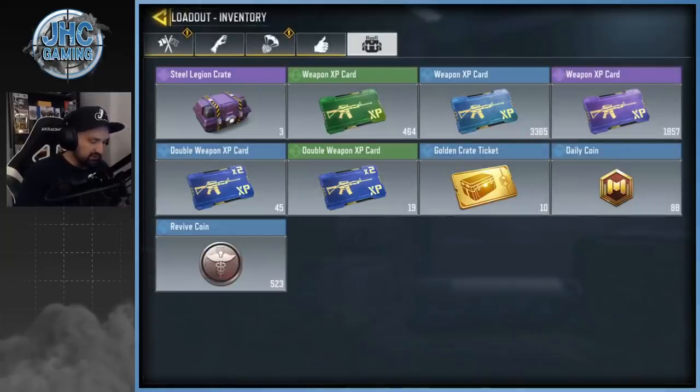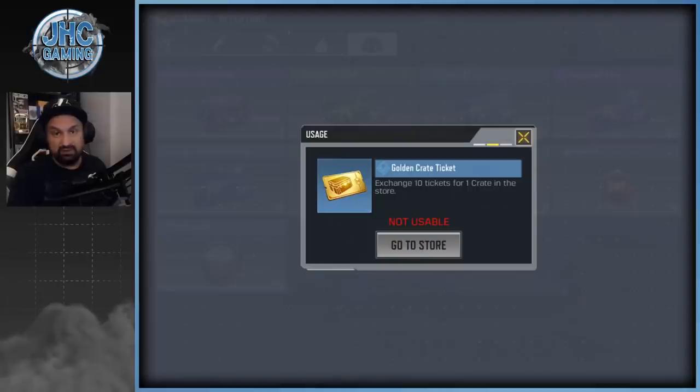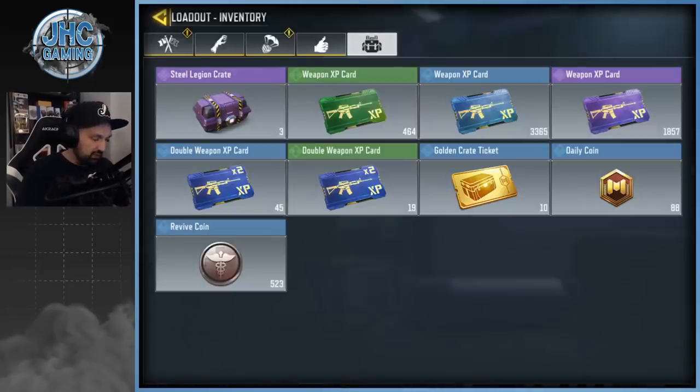We got golden crate tickets but we cannot use them anymore — that's pretty messed up. I did talk about it a while ago. They removed the crates one day before they removed the tickets, so people could still buy tickets but there were no crates to exchange for. I don't know what they're gonna do with that. And by the way, the daily coins — I'm at 88 right now.